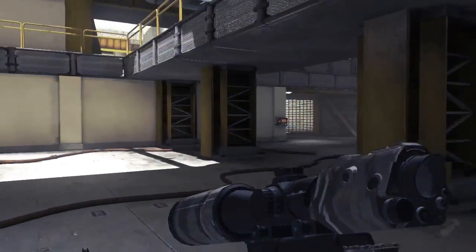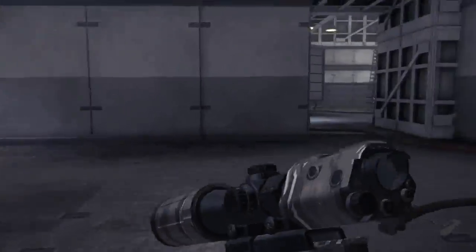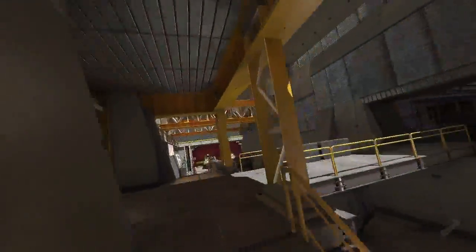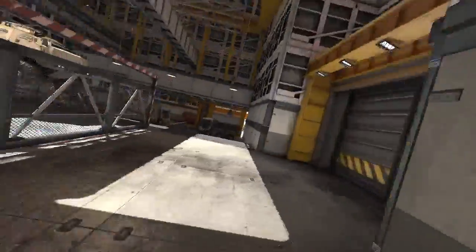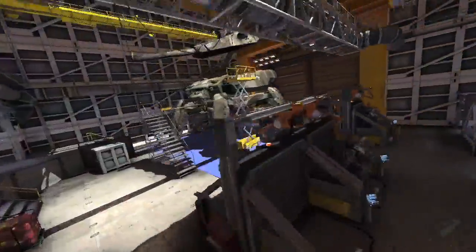Heavy Metal is a top secret facility that houses experimental technology. Key landmarks include multiple entry points, two floors of walkways and corridors, and a machinery storage bunker.